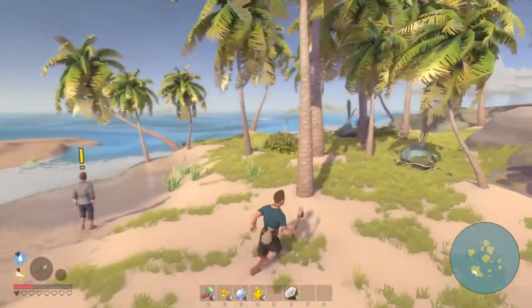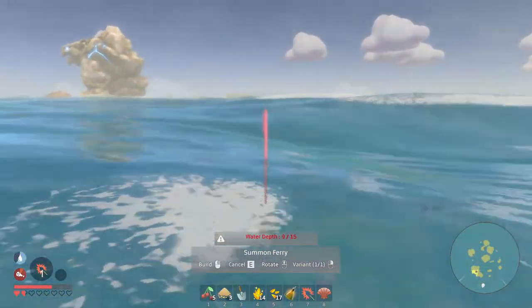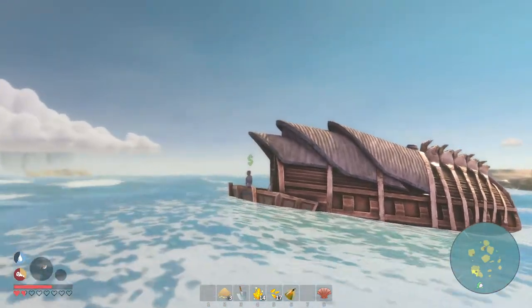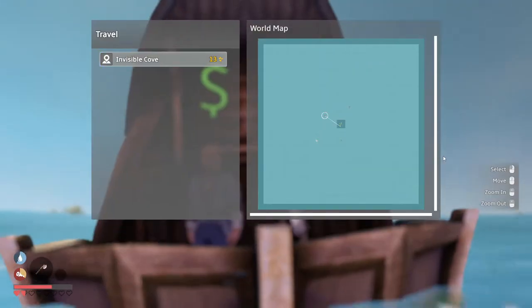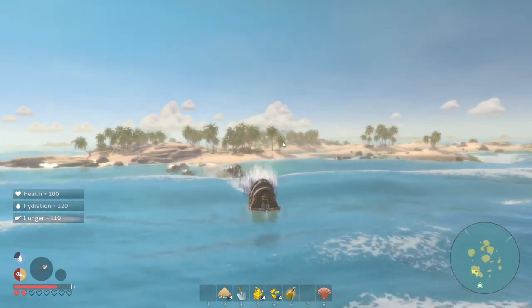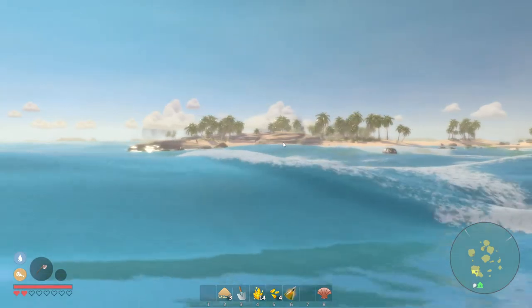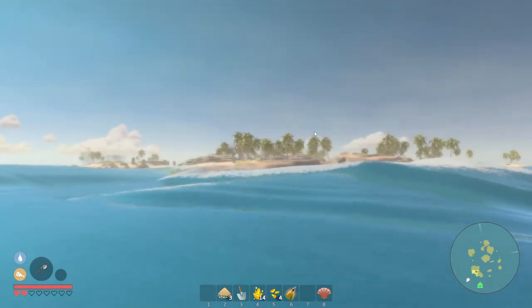The final gripe I have with the game is the missions themselves. Several starter missions require you to go and visit far-off islands when you really haven't established your base or done much beyond one or two tutorial missions. This needs rethinking, as it creates unnecessarily long travel times with no clear purpose. Traveling from one island to the next is fine as part of progression, but this feels more random and unplanned.